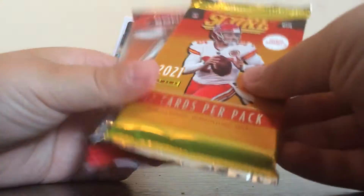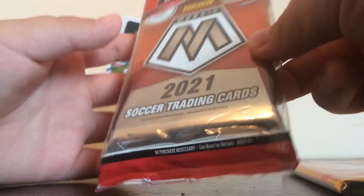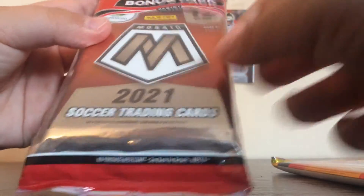Hey everybody, it's Enzo and today I'm going to be opening one pack of Score. And I know I don't do soccer, but as you know I'm Italian, so we're going to hope for some Italian players in this Mosaic fat pack. This is for Euro. There's 15 cards inside plus the bonus, so let's get opening. This is a solo pack of Mosaic.